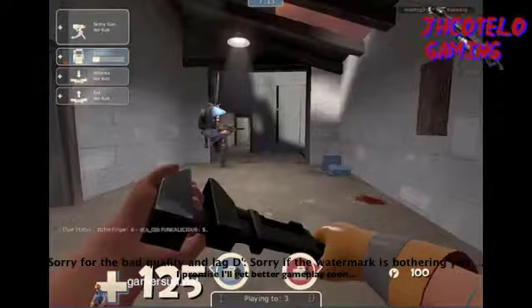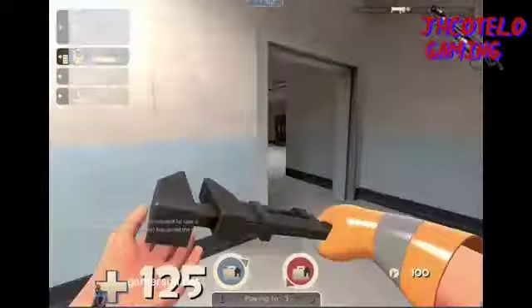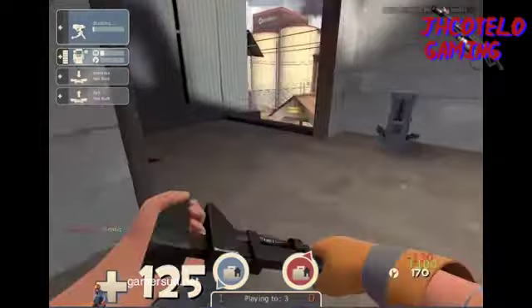So first off, what I like to do is build a dispenser. After that, you go to the resupply locker, just filling up on some metal — I was about to say ammo, same thing. When your sniper friends die, you can just take their guns, as they just did there.